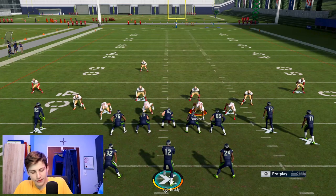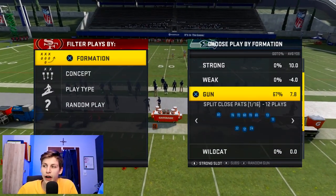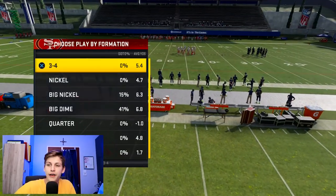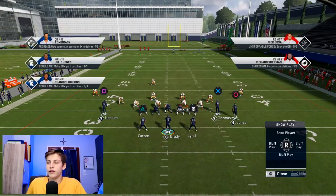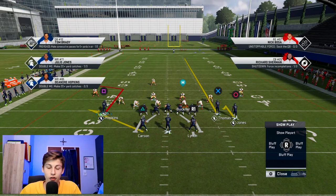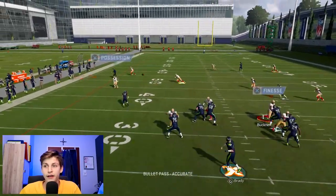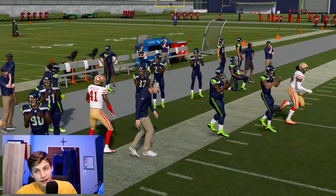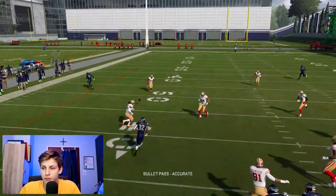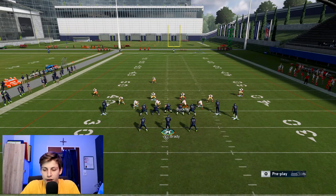Let's get into the last play, which is wide receiver corners. Wide receiver corners is great for a multitude of reasons. It is a good way of stretching cover three and cover two just the same. The setup works against both. We want to streak Thomas, put Jones on a hitch, Lynch on a blocking assignment, and the rest of the play stays the same. When we snap this ball, this corner route gets outside of a cover three and we can catch it pretty easily. In the case that the corner out does not get open for some reason, we can throw a check down to triangle.